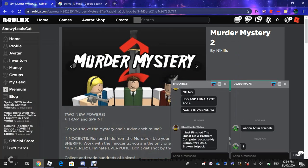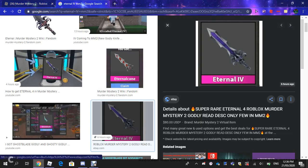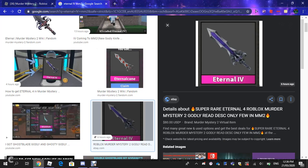I've got a little picture of it right here, so that's what Eternal IV looks like. It's purple-ish, violet, indigo-ish — so its main thing is purple. It's probably going to be worth over a thousand seers, honestly, depending on how long it's out for. You can buy it in the MM2 shop.